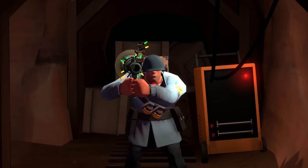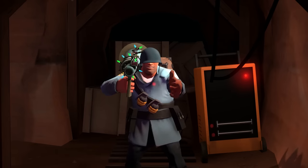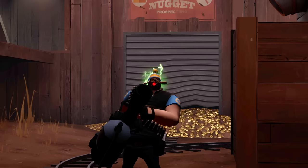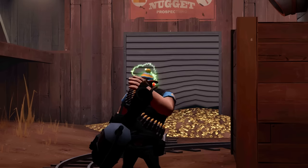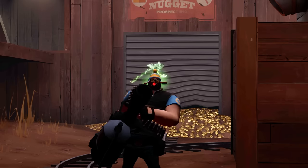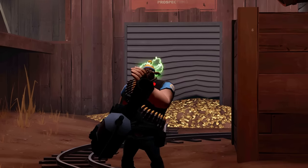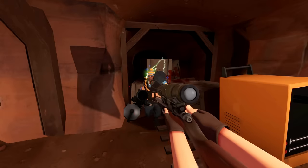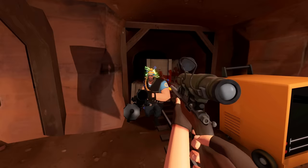One of the things that many people already know about is that when you play certain voice commands, the player model will move his hands accordingly. For example, when you call medic, your hand will come up to your mouth. People started theorizing about how to take advantage of this all-class headshot shield, but in the end it's evident that this is pretty impractical — the voice command cooldown is longer than the time it takes to fire another sniper shot.